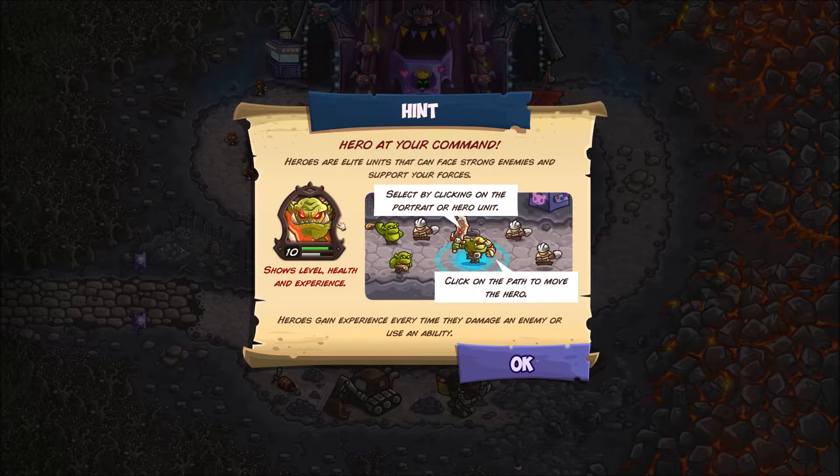Notice we have a new hero. They get levels - you have health and they have XP. They start off usually at level one and you steadily build them up by fighting things. The game says heroes gain experience every time they damage an enemy or use an ability. So basically put them up front, but don't let them die. You can tell them where to go by clicking the portrait or pressing the spacebar - which they don't tell you either.